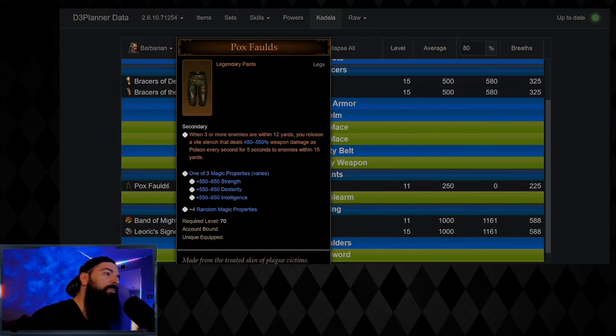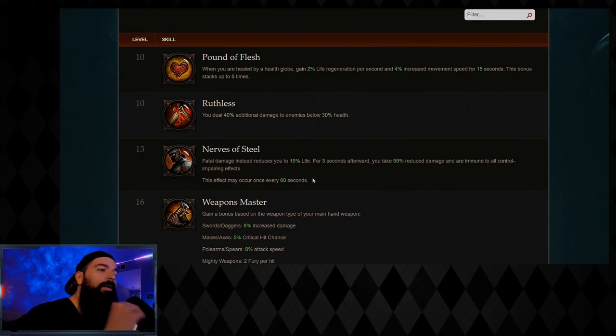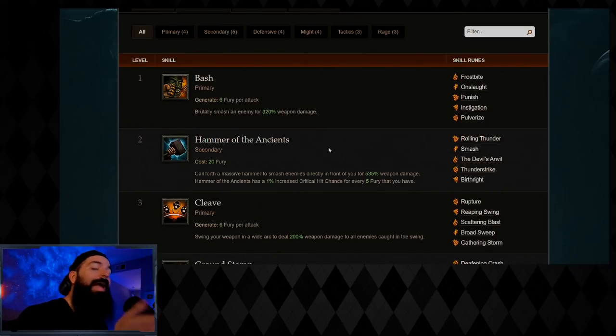Make sure your early game is smooth with Pox Faulds for leveling skills. Make sure you bring Nerves of Steel at level 13 — Barb might be the only class that gets their cheat death that early. That way, if you disconnect, you have a chance to survive the fall.